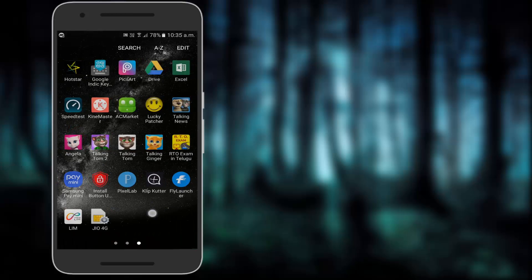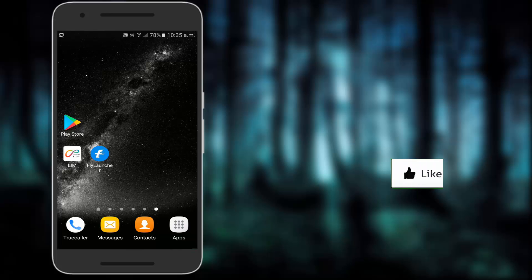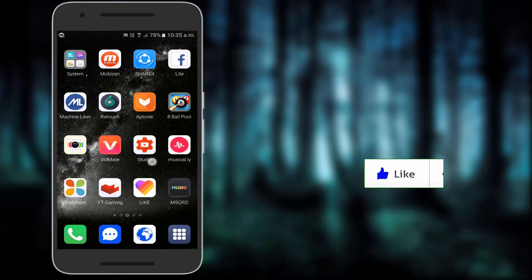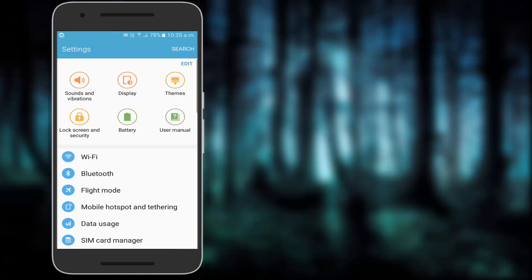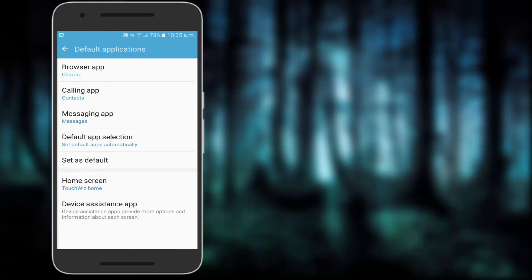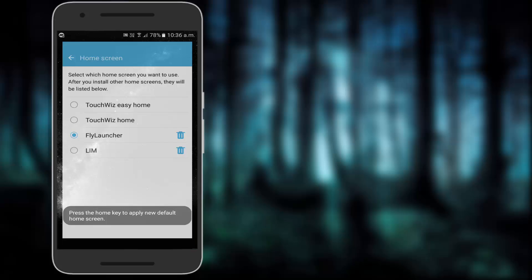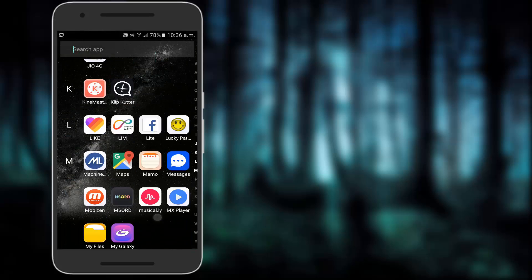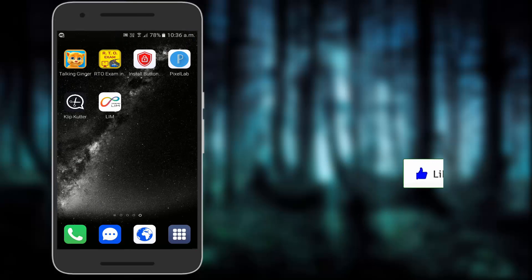In our test it comes. This is the default application. This is the home screen. This is the flying launcher. This is the set type. This is very simple. This is the limb launcher.